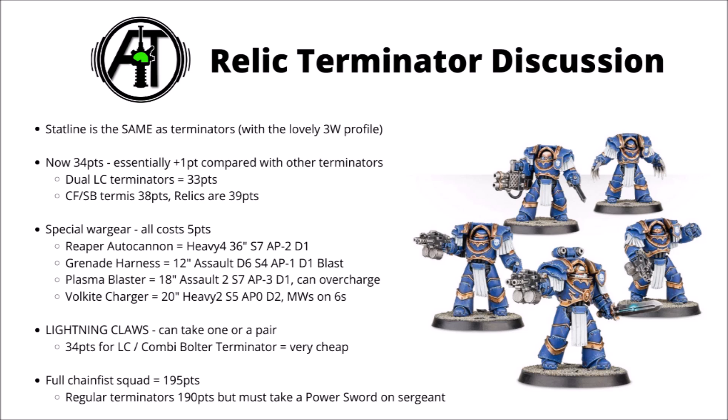The Reaper Autocannon is Heavy 4, 36 inches, Strength 7, AP minus 2, and Damage 1. It is a good general all-round weapon — it will put some damage on basically anything, but honestly not all that much. You are likely going to be moving with it, so it will be hitting on fours, and it's usually good for an extra half a wound or so on heavy infantry like Space Marines, which isn't bad, but for me it's a bit of a take-or-leave upgrade.